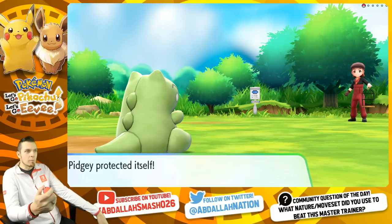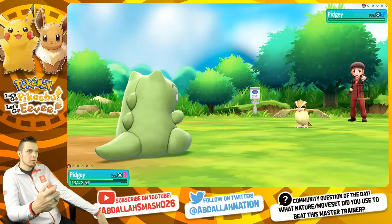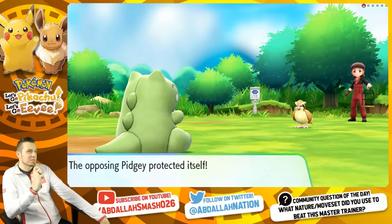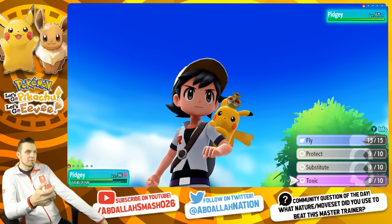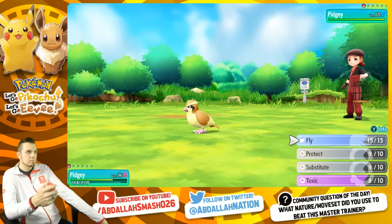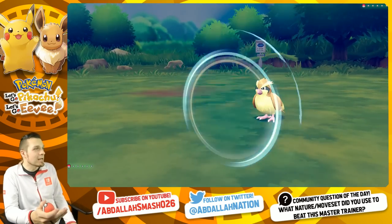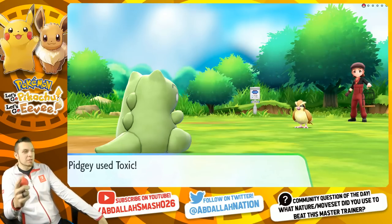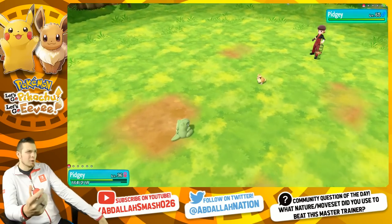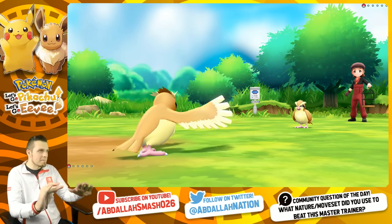We can stall out his Fly, which is fine. If push comes to shove I'll do it. He's gonna try to not get Toxic'd. You only get 10 Protects, so keep that in mind. If he's gonna use Fly again, I can fly after him. I gotta get that Toxic up. Double Protect - he actually did it! Those of you who don't know, if you use Protect a second time in a row its accuracy is real trash. It's really rare you're gonna hit it. Going for the triple Protect - it didn't work, and I do get the Toxic. We win. That's the win condition.